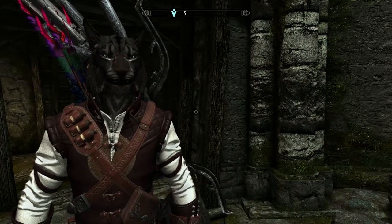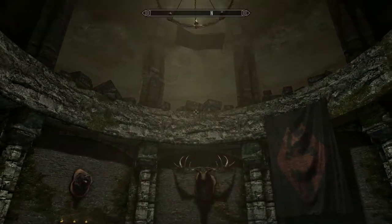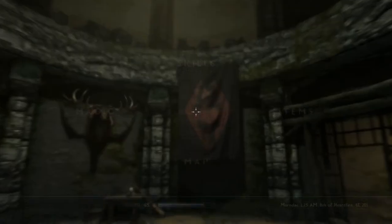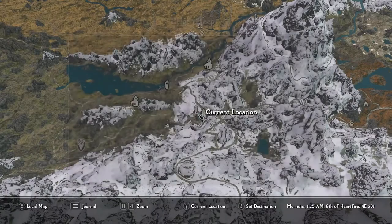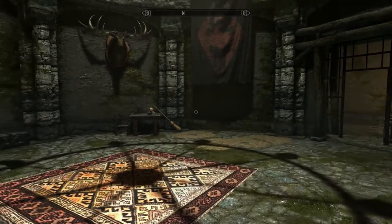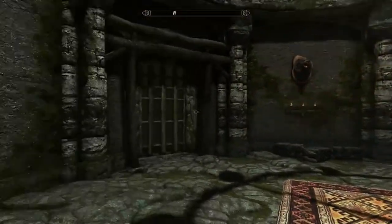Let me show you exactly where to go to get the place. We are inside of Helgen — it looks a little different mainly because we didn't start with the vanilla intro. Helgen — as everybody knows — right here we've got the Guardian Stones, Riverwood, Lakeview Manor, Falkreath, all that stuff around here. More importantly, you need to come into the Helgen Keep.